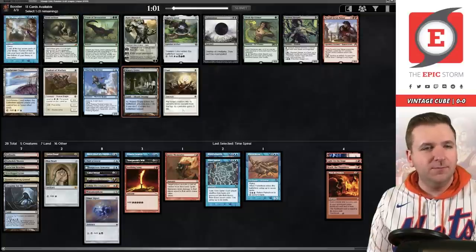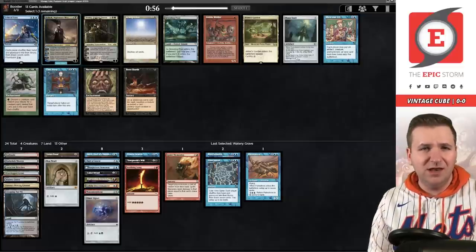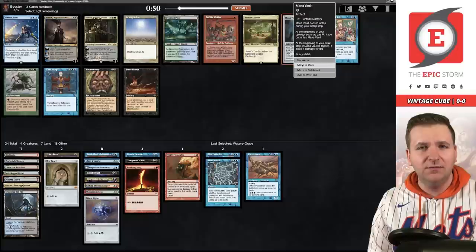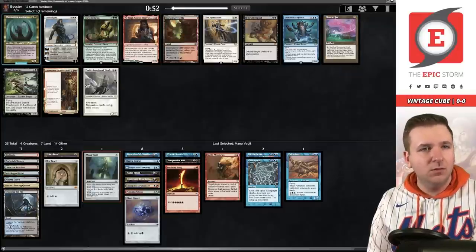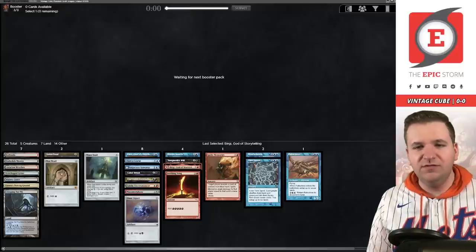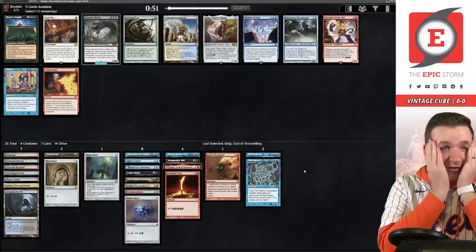Watery Grave because none of these other cards are playable. Mana Vault versus Echo — I think it's got to be the Mana Vault here. We did just pass the Diamond; we're not sure if that's going to come back. The Burgmeister — welcome, welcome, welcome. I think we can safely cut Palinchron now. Tinker and Citadel in the same pack!